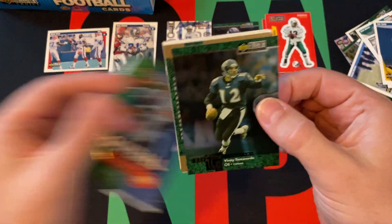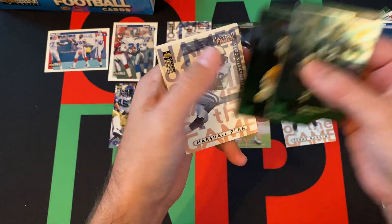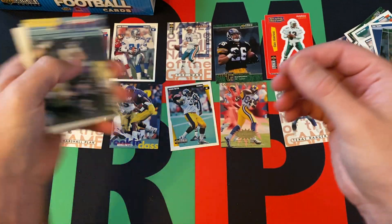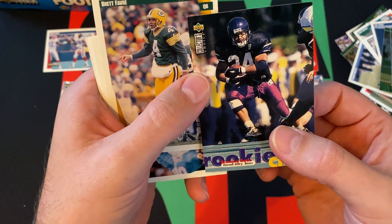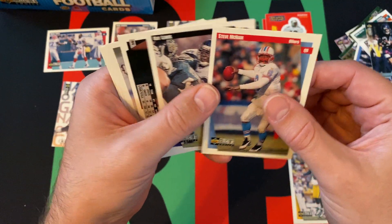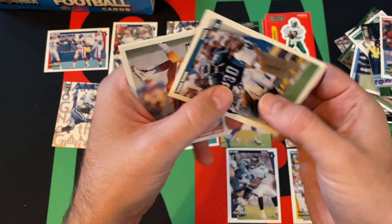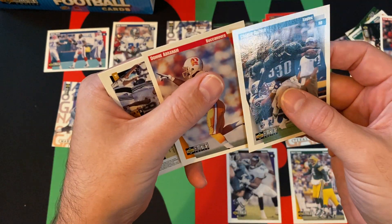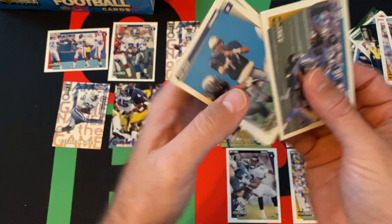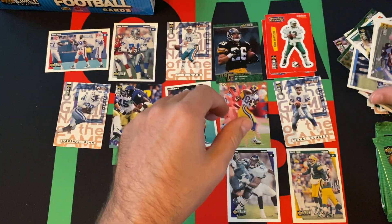Next pack: Vinny Testaverde and Jason Elam — just common versions. We got Marshall Falk. Rookie Darnell Autry, Brett Favre, then we got Steve McNair, Ray Lewis, Charlie Garner, Donnie Abraham, Jimmy Smith, John Freeze, and Vinny Testaverde rounding things out there.